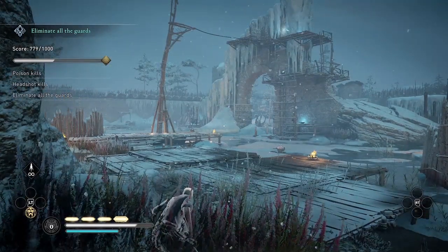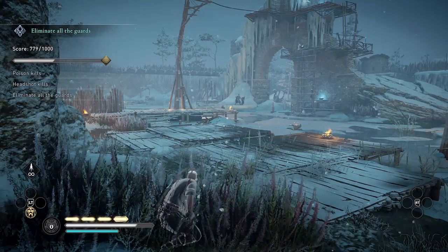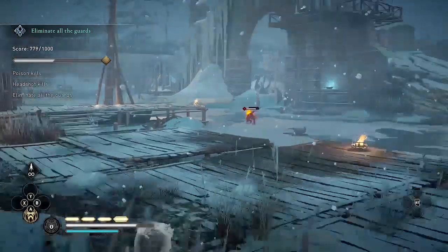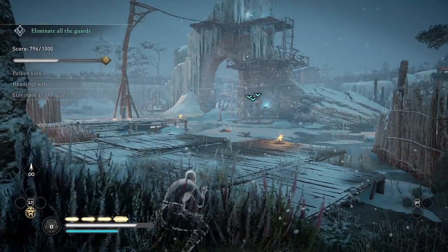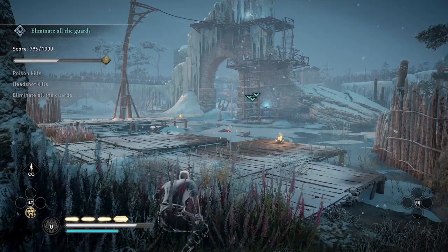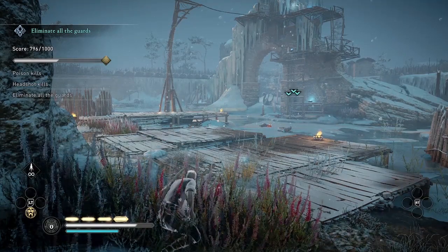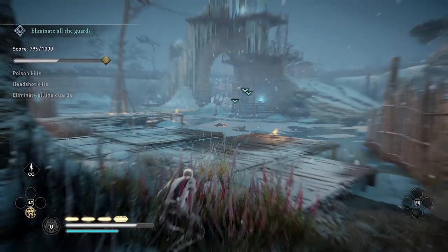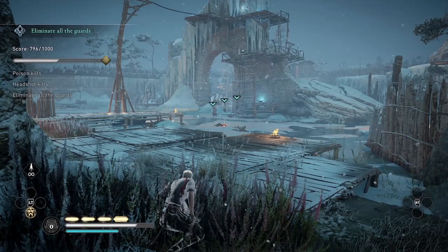My plan is to kill the elite with the two-handed sword with a poison arrow and the others with headshots — let's see if I can do it. That was the trap that exploded right there, and then the headshot. Now you see the green arrows — that means there's only three guards left with the green arrows over their heads. And they don't see me, I'm anonymous, but they do see that dead body and they're going to come investigate it.